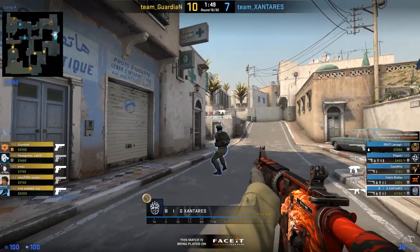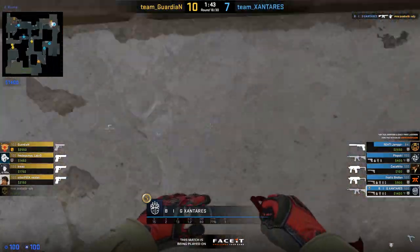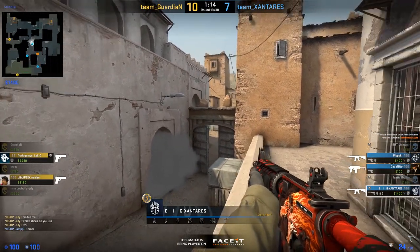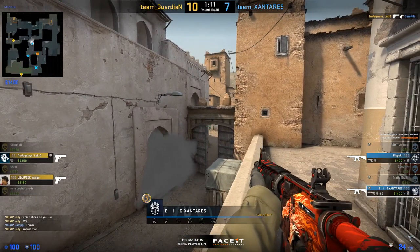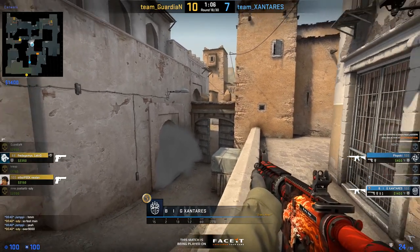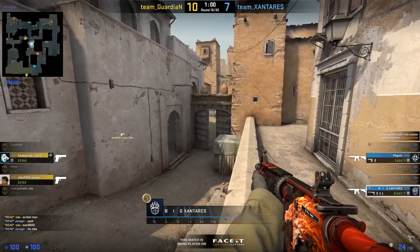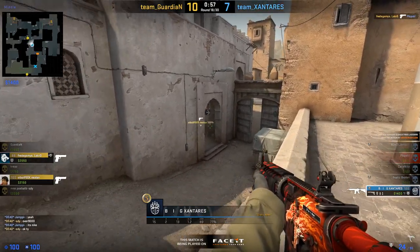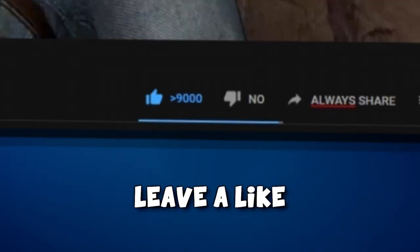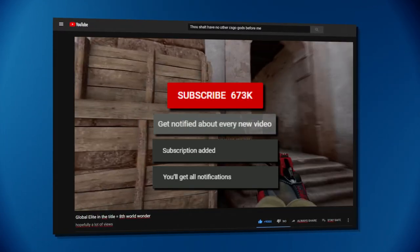And that was it — those are the key things Xantaris shows us on Dust 2 when it comes to pugs and playing with teammates you don't usually play with. Small details to help you win the match. I have a couple more players lined up — for instance, s1mple on Mirage, all pinging in window, which could be really helpful. Let me know what you think of this type of video. Thank you very much for watching. If you enjoyed it, please leave a like, a comment, and subscribe with the bell so you'll be notified when I upload new videos.